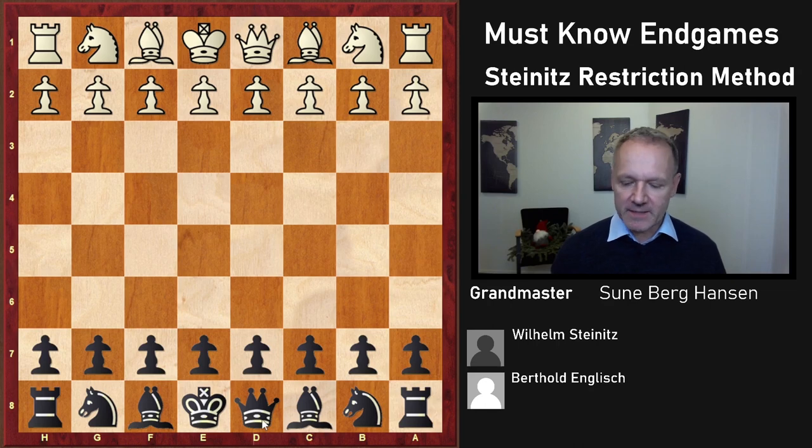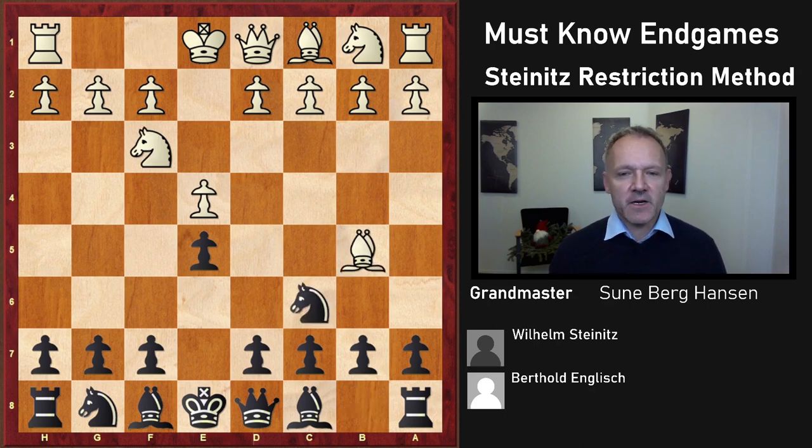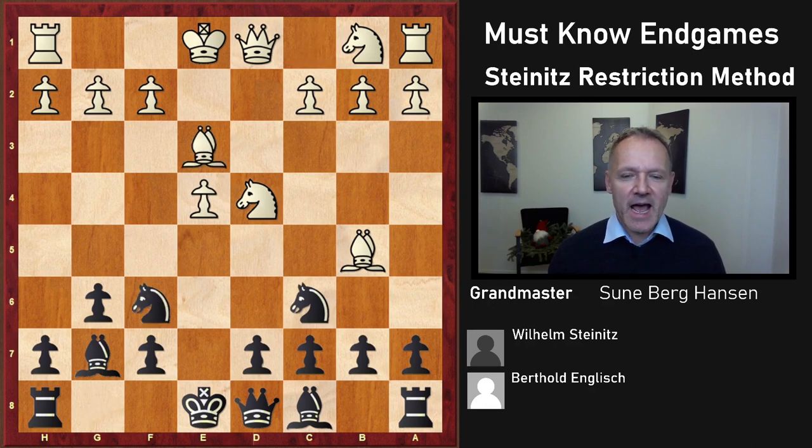Steinitz was the first to do this in a systematic way. This is a famous example — I think it's in a lot of books, and rightfully so. Steinitz is Black, we are in London in 1883, playing the Ruy Lopez. G6 is also played nowadays, and this move might not be the best — Pg5 is preferred today for a slightly better ending, so I don't love this line for Black, though it's playable. It might even be called the Steinitz Variation.